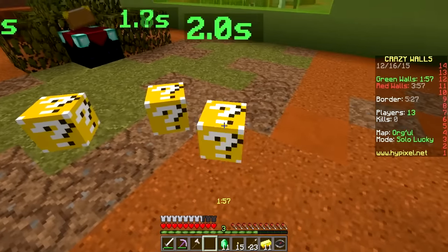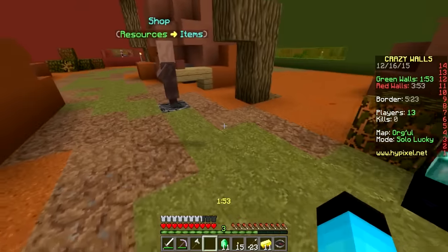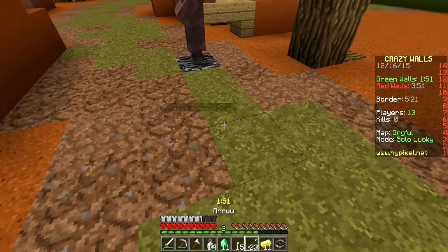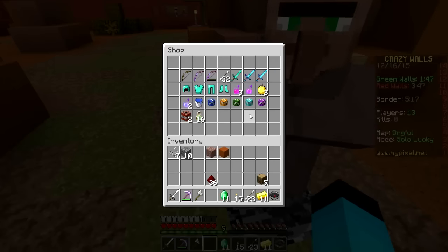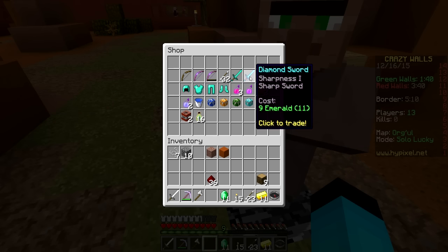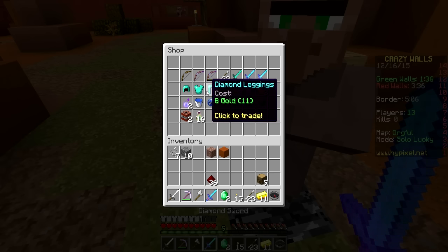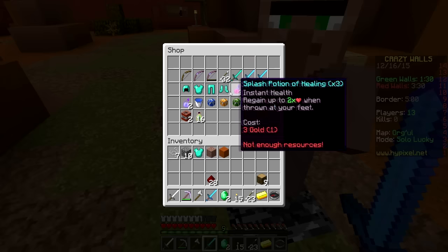We're gonna open all this and see what we get. We got some redstone and enchantment bottles — that's good. We'll use all the enchantment bottles and then start buying. We're gonna get a diamond sword. We have 10 emeralds, so we can get the Sharpness 1 sword for a little bonus, and we should get the chestplate too.